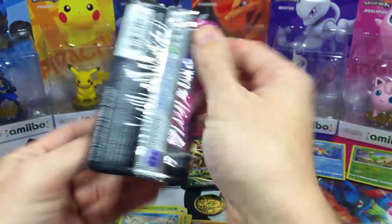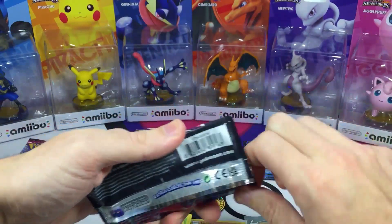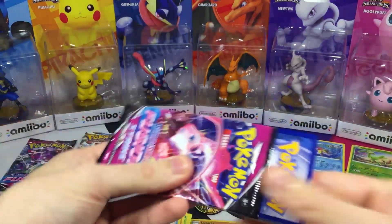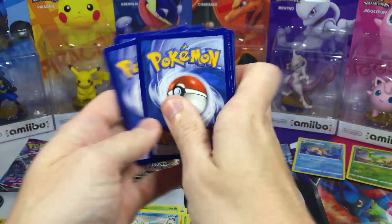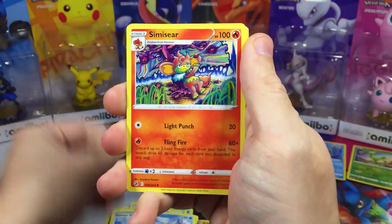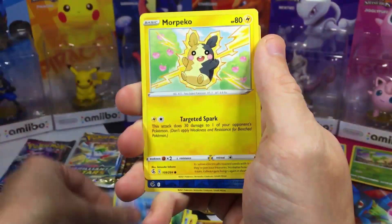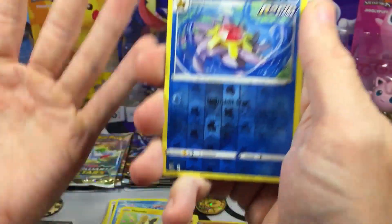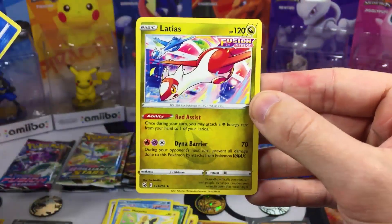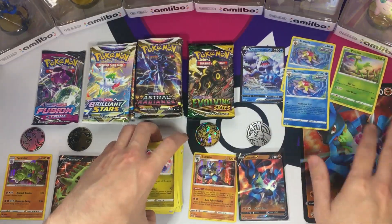Another Fusion Strike pack. Energy, Spongy Gloves, Frostmoth, Simisear, Grubbin, Smeargle, Carvanha, Clamperl, and Morpeko. We got a Rare Reverse Starmie — same as the last pack — and we got ourselves a Latios for the last card, a Rare Non-Holo.